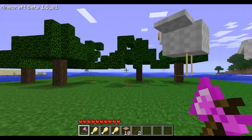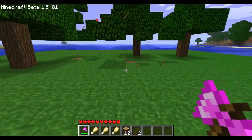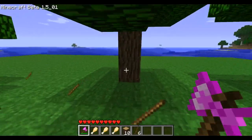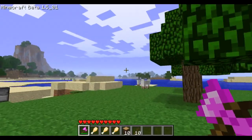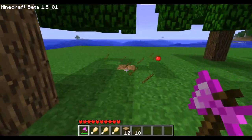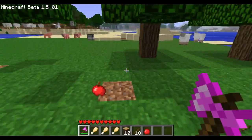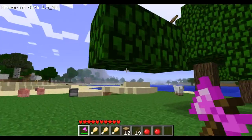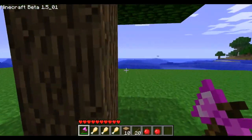Apples seem to be fairly rare — probably about one apple per tree. Sticks, on the other hand, are not rare at all. I cut down a couple trees and got a lot of sticks, probably between two trees worth. As you can see, there's one apple here and another apple, so that's two from that tree.